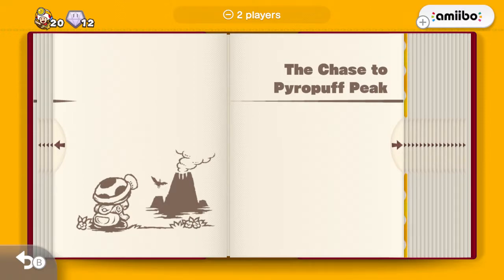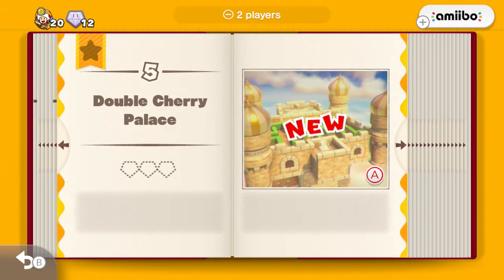Now we're on to the next chapter within this book - the chase to Pyro Puff Peak. You can see some nice artwork on the left side of the book. I really like the illustrations in all of the books in this game. Anyway, let's move on to level 5, Double Cherry Palace.